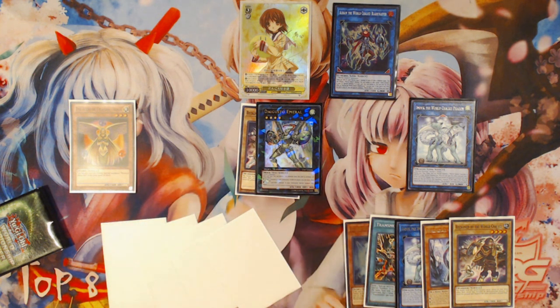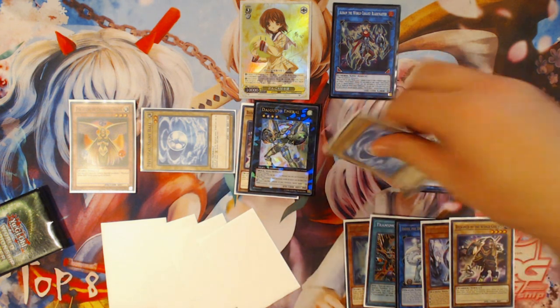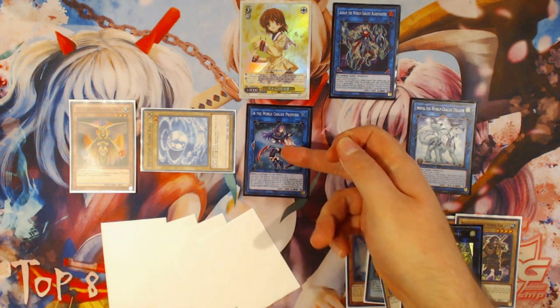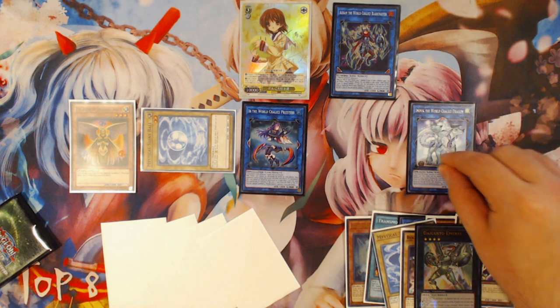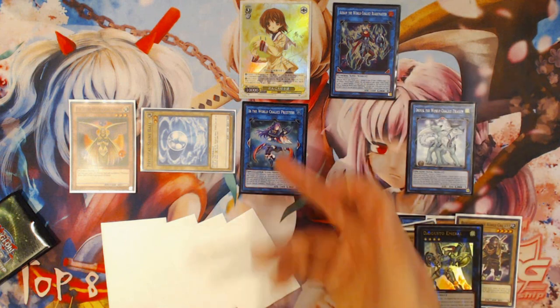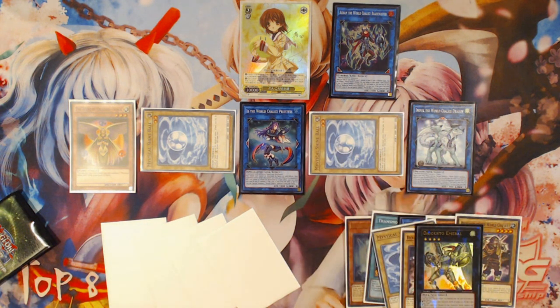All your Shine Balls are back in the deck again — unless you drew one, in which case it's still summonable out of your hand off Venus. You're going to pay 1,000 life points with Venus to summon your two Shine Balls again. Then you're going to link summon with one of the Shine Balls and Digusto Emeril into Ebe, the World Chalice Priestess, specifically in the center of your mat. You want Ebe and Digusto Emeril in the center no matter which side you're using. From here, use Venus's effect again, paying another 500 life points — 3,000 total during the combo — to summon the last Mystical Shine Ball.